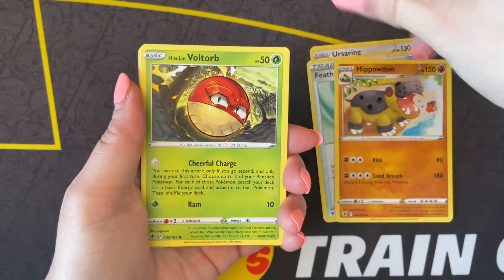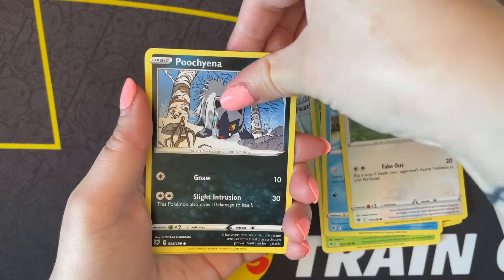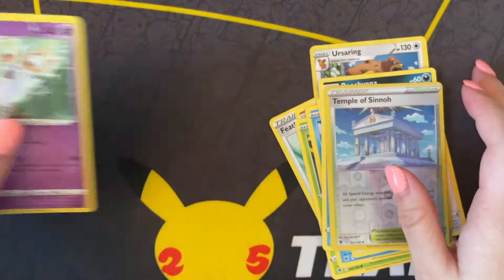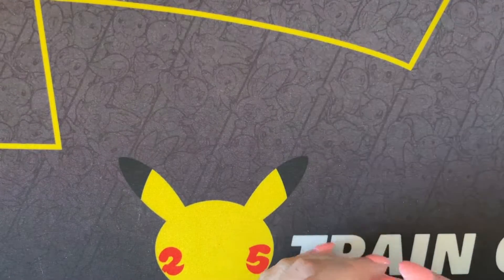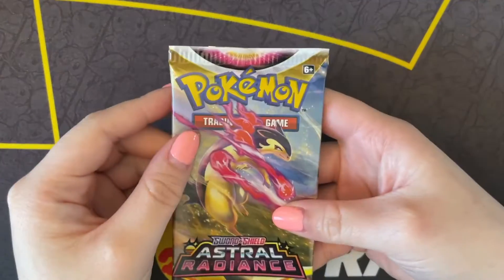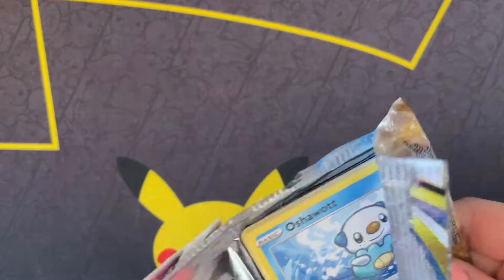Feather Ball and another Hippopotas. Swinub, Temple Sinoh, and - oh - that's not a Reverse Holo, that's a Rare Holo - a Wyrdeer! So that's the first one for us, we haven't ever pulled that one yet.